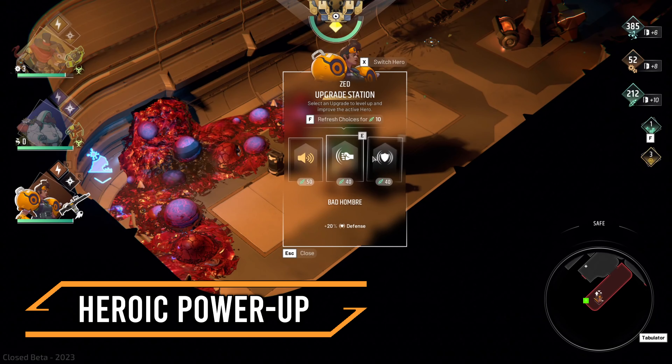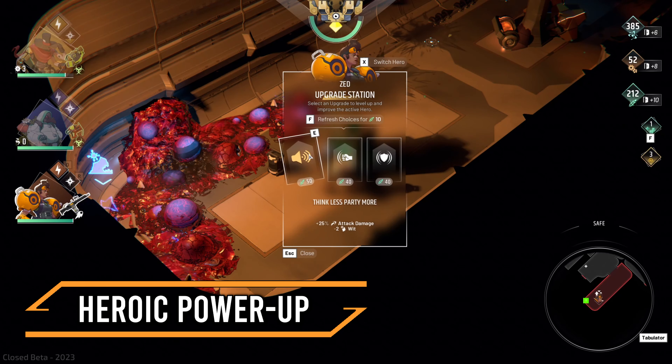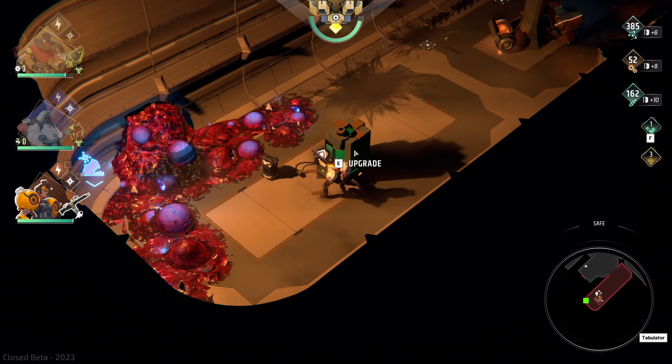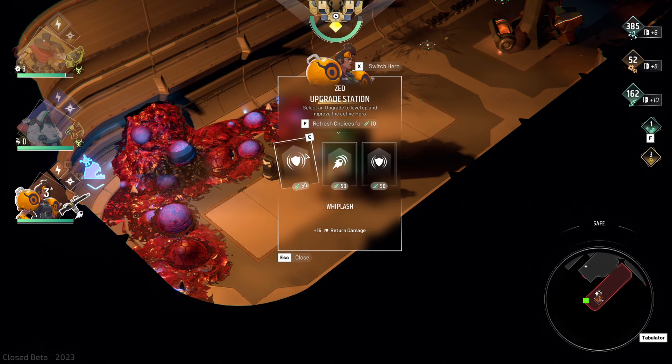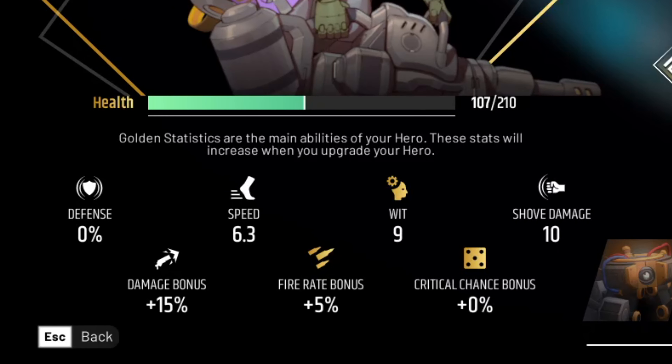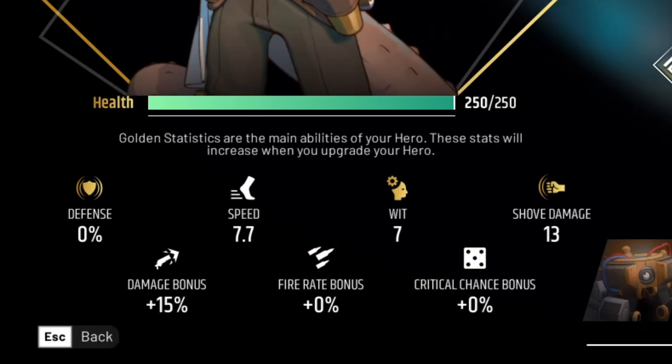Last but not least, we will tackle the heroes themselves by checking out their upgrading system. With the upgrading machine in each level, we can enhance specific stats of our heroes in exchange for the food resource. However, beyond those chosen stats, our heroes also level up as a whole, enhancing the highlighted stats as well.